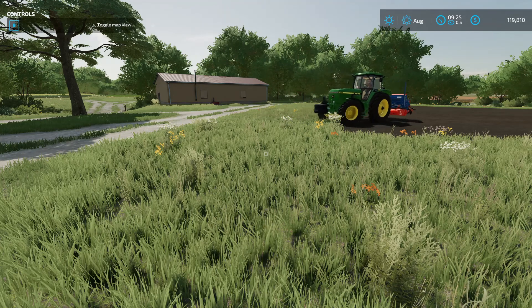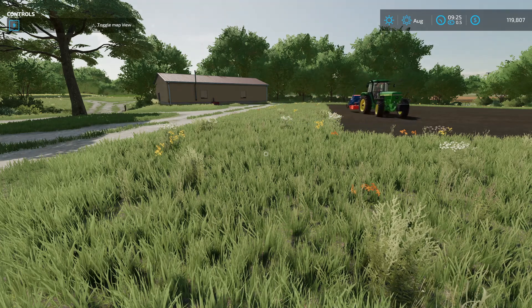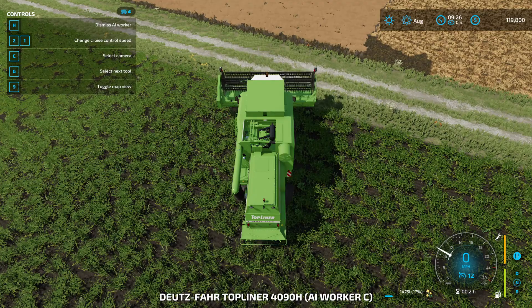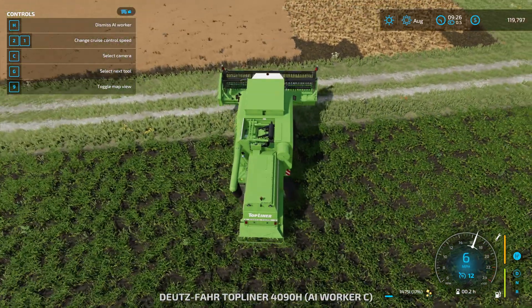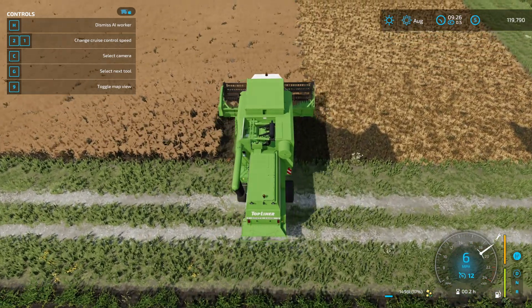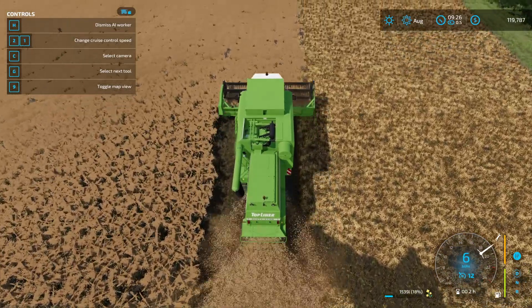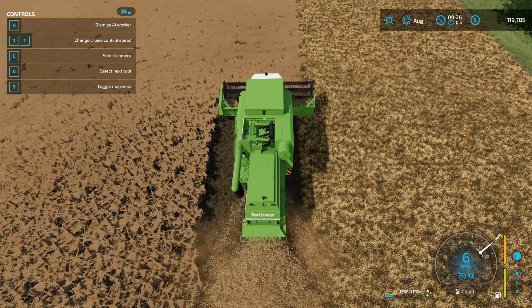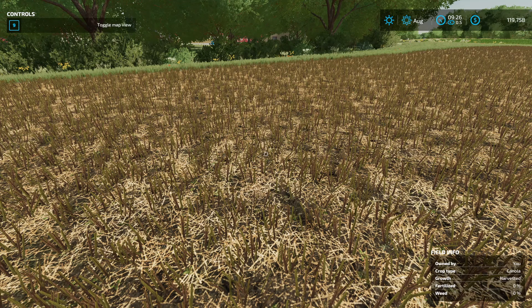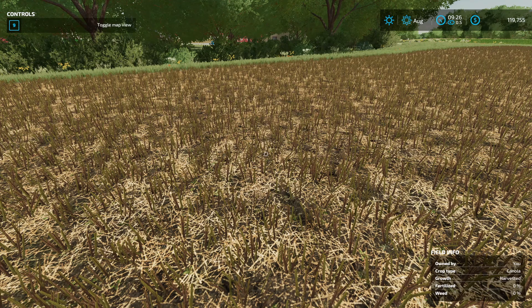We'll let those two continue, and then after I check on the combine, we're going to look at contracts. As I warned you, the worker is driving all over the other field — which if crop destruction was on would cause all sorts of problems. The field we just purchased had no fertilizer on it, so we're not going to get the best return on investment, but that'll change. So let's look at the contract menu.